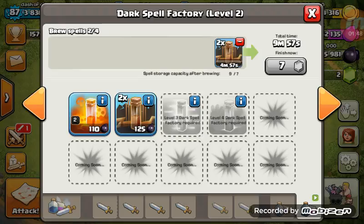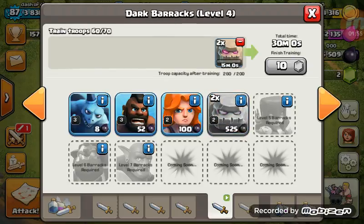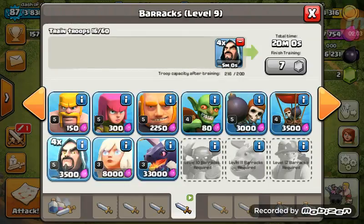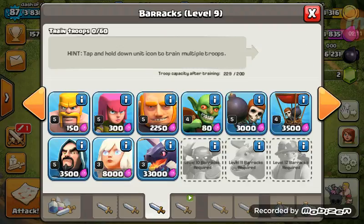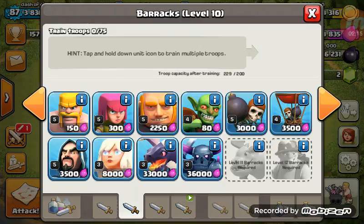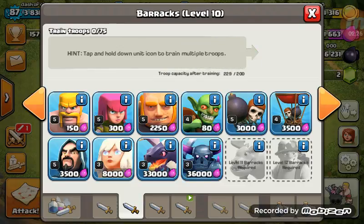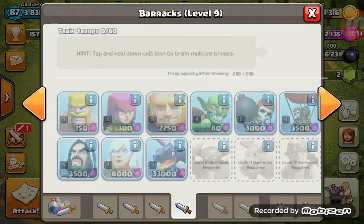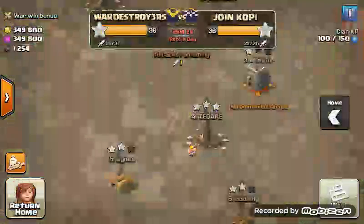You go one heal and one rage in your spell slots, then two golems in your dark barracks. Then you have six wizards, two wall breakers, and an archer in most barracks. In one barrack with your PEKKA, you put two PEKKAs and three archers — so two PEKKAs, three archers — and then six wizards, two wall breakers, and an archer in the others.